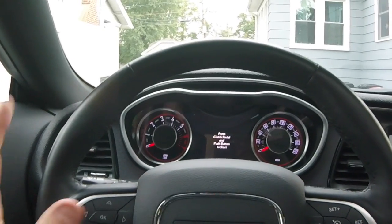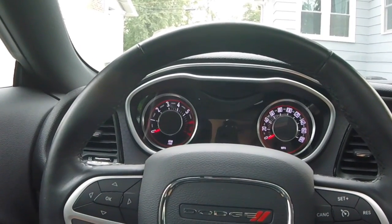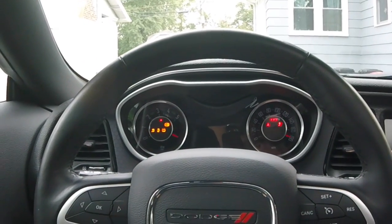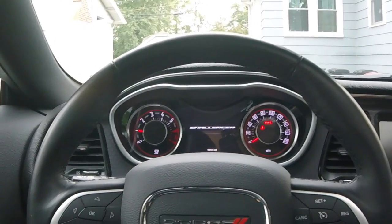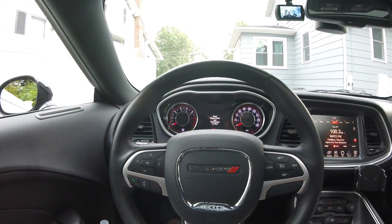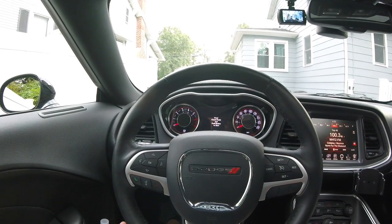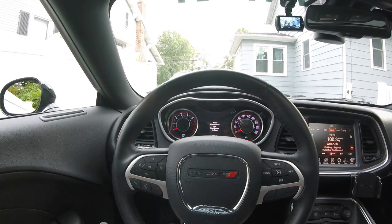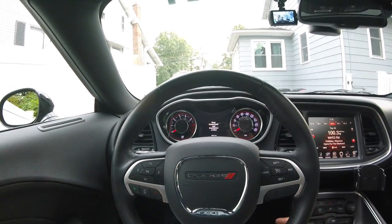Before we get started on using the taser, I want you to take note of something. I have a 2015 Scat Pack, and when I fire it up I have the Challenger logo. I had originally asked the dealership if they could flash it so I can get the Scat Pack bee, and they told me it wasn't possible. One of the features of the taser is that this is possible — you can change the splash screen to either the Hellcat or the Scat Pack bee.